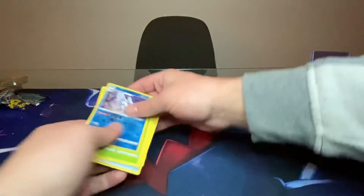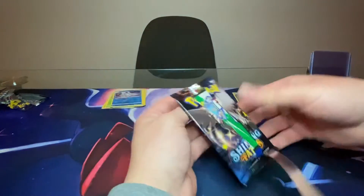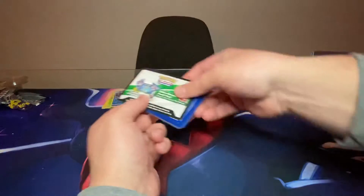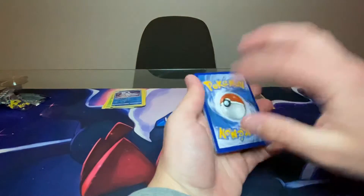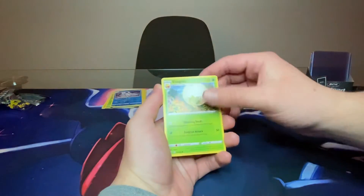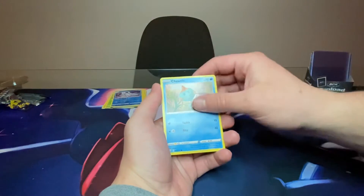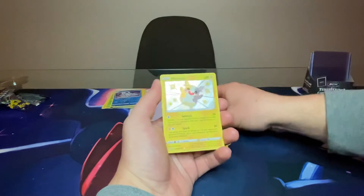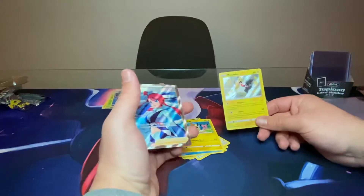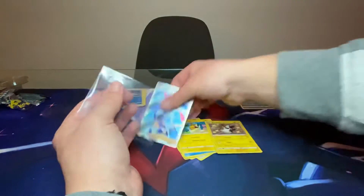We go right into pack number three. We got a Corbineck pack - that pack got absolutely obliterated. Here we go, four from the back, double tap the pack for good luck. We got Water Energy, Team Yellow Towel, Eldegoss, Luxio, Nickit, Eevee, Gossifleur, Chuddle, More Pecco, Shiny More Pecco, and Full Art Trainer Skyla. We got More Pecco and then Shiny More Pecco - everybody loves to see that. And we get a double hit with a Shiny and a Full Art Trainer.